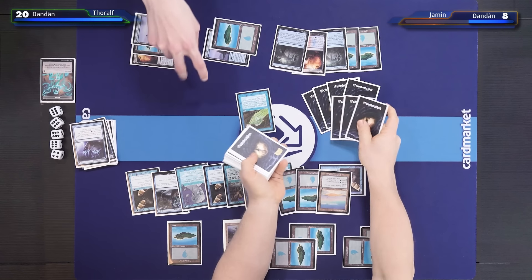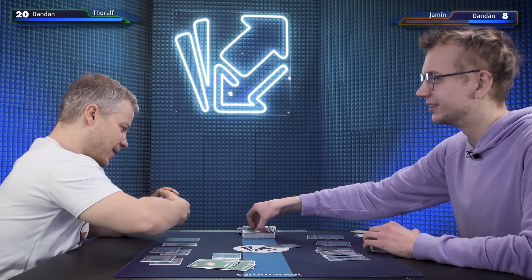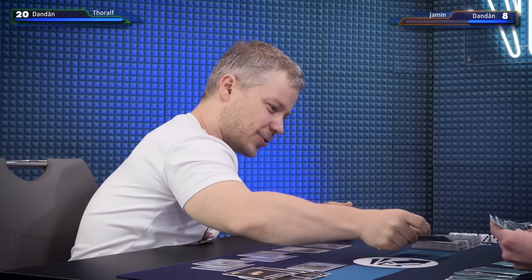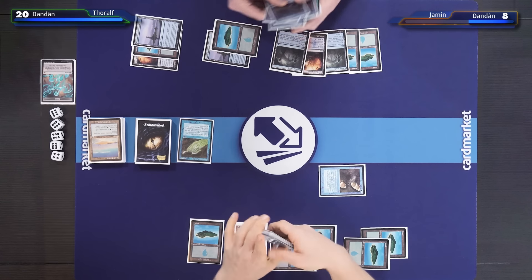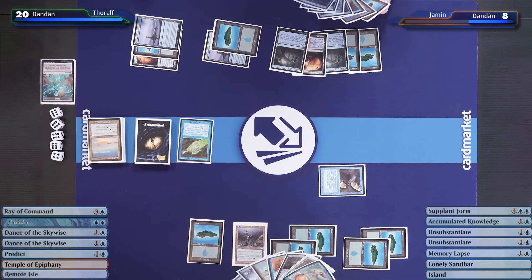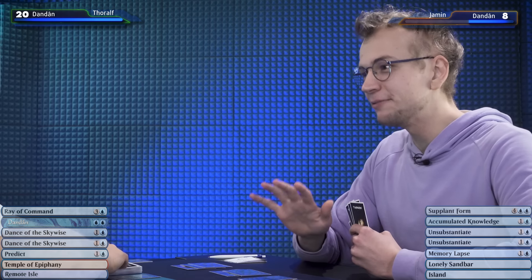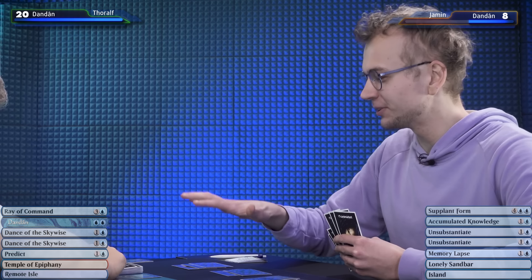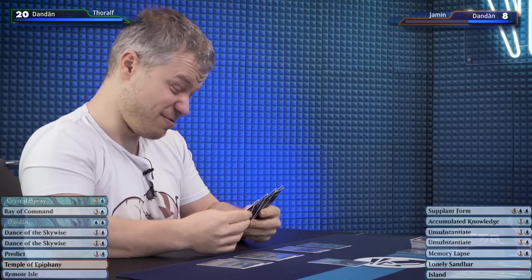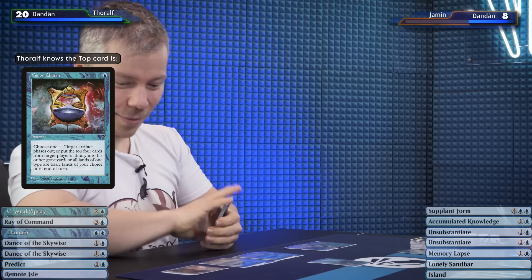Another two Dandans in the exile. There are ten creatures in the deck, four gone, one on the battlefield. I have a fresh hand — look at those cards, much better than everything before. I'll play a Temple of Epiphany and get to Scry. I'll leave that on top. I'll attack with my Dandan — down to four life.